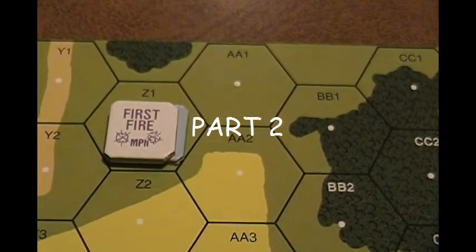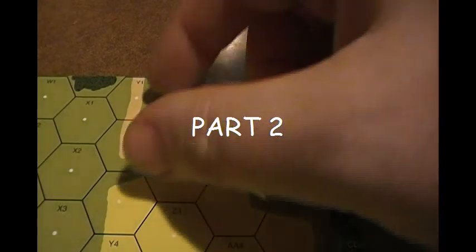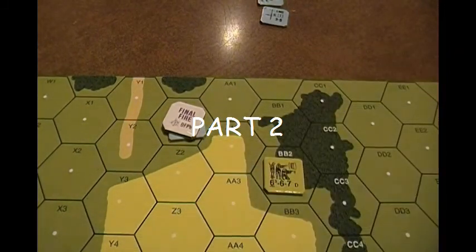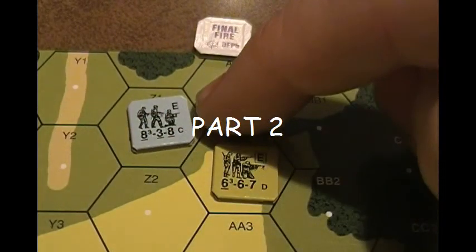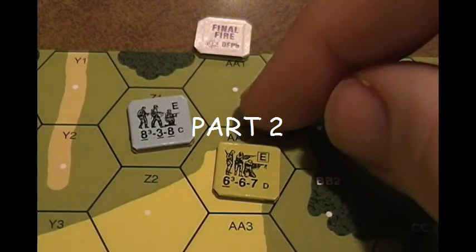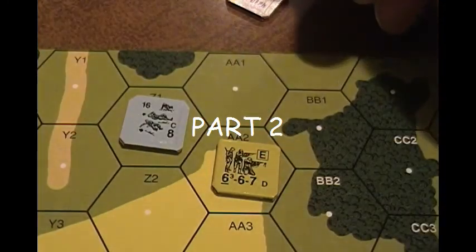Earlier in the scenario, the Germans first fired at this squad with no result. The Americans moved, the Germans fired again at half firepower for subsequent fire — a final fire — and can no longer fire. But the Americans are desperate and move again. This is where you can use final protective fire, because it's adjacent. Even though it's final fired you can still fire, so it would be halved and then doubled, coming out to eight. Moving in the open and not assault moving gives minus two, so it's eight minus two. If his morale is eight and he rolls a nine there'll be no effect, and it could break the unit.